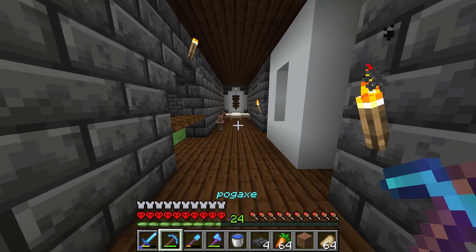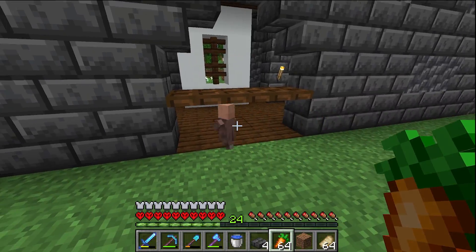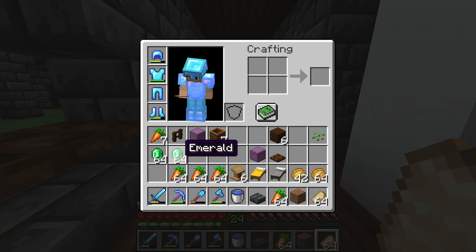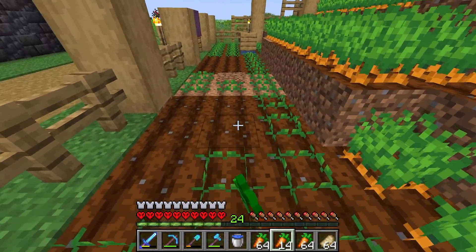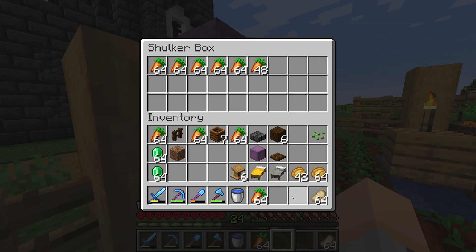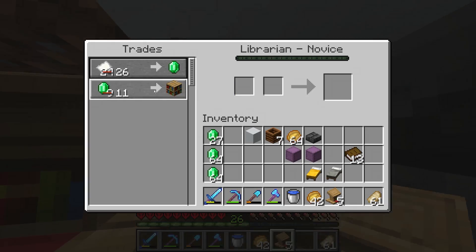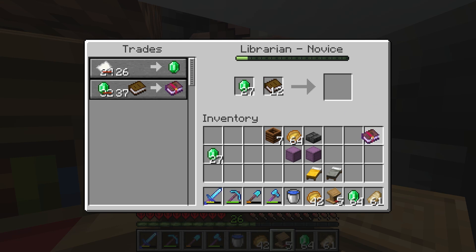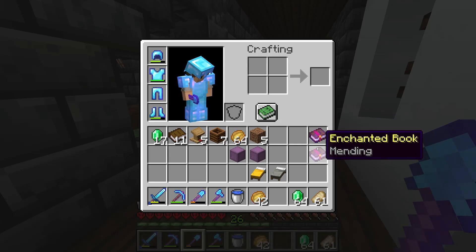When these two young whippersnappers grow up they're going to become librarians and hopefully one of them will have mending. Hey, you guys aren't supposed to leave - get back in there! I didn't know they could get out like that. We've got two stacks of emeralds, that's a fantastic start. While we wait for the villagers to restock and for the other two to grow up, I'm going to farm more carrots. Please give me a mending trade soon. We got mending! Let me buy one - actually I'm going to buy a second one because I'm really happy.